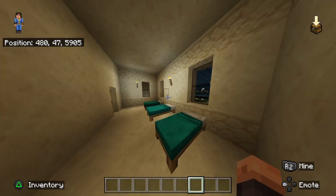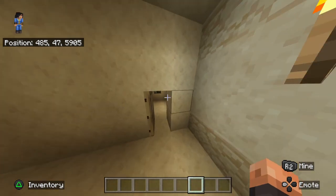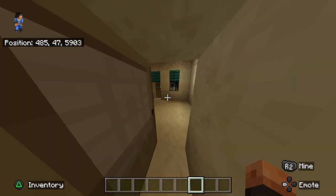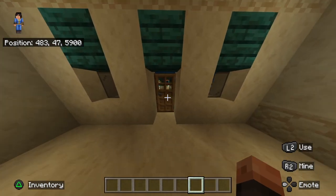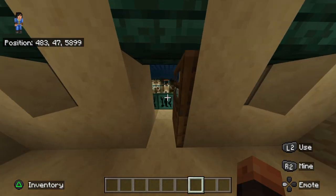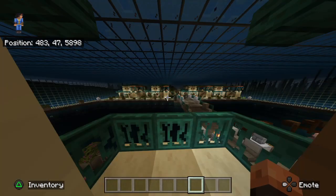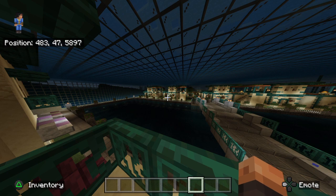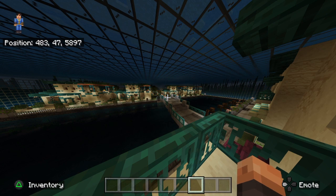Each shop now has beds in the back room with the front room having access to the balcony — for relaxing, a nice view. You know, this build and my PlayStation might be too much for it to handle.